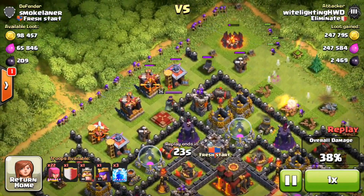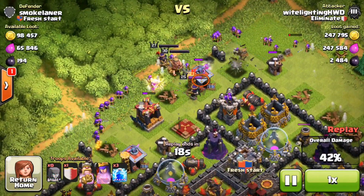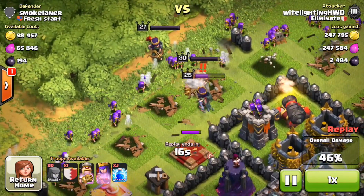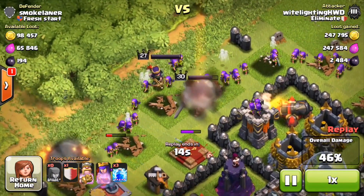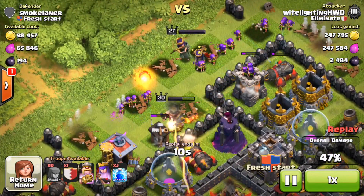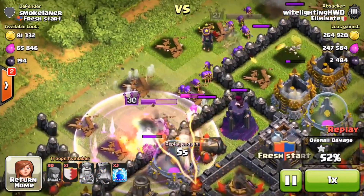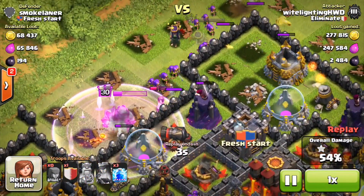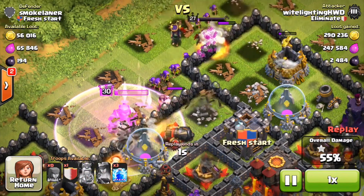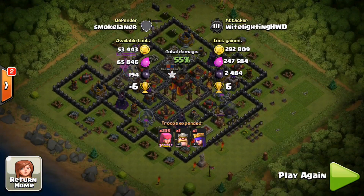With my archers I'm going to get to around 40% destruction, then put the rest of my archers up top, and then put in my king and queen to get to 50% so I can get the loot bonus and also some extra gold from the storages. The king takes a ton of damage so I use his ability, then the queen's ability so she can get extra firepower and take out those two storages. That ends the raid, getting us almost 300k gold and almost 250k elixir — a lot, plus the bonus. Let's go back to base and spend all this loot.